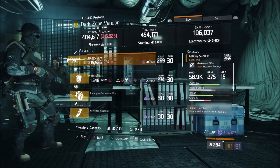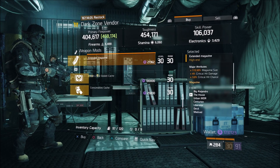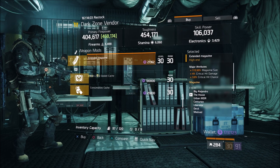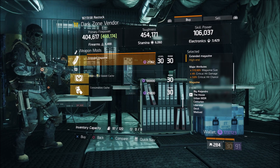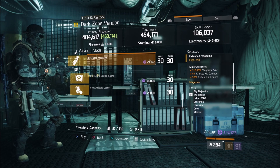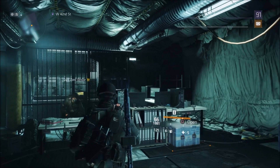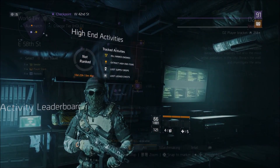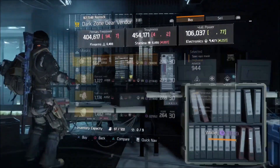One more stop at the West 42nd Street DZ checkpoint — there's one item for sale: an extended mag. This is geared more towards new or returning players. Veterans probably have a 120 by now, but this one has 115.5% mag size, 4% crit damage, and 3% crit chance. If you don't have something better, grab a few for now until you get something upwards of 120%.